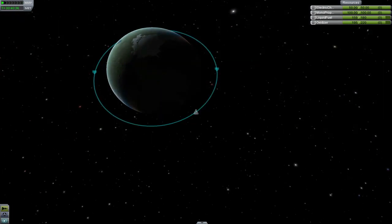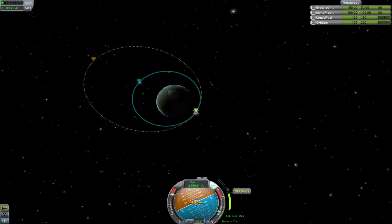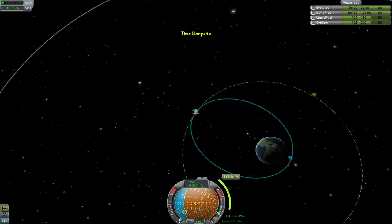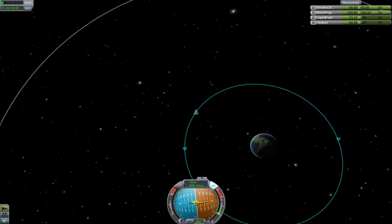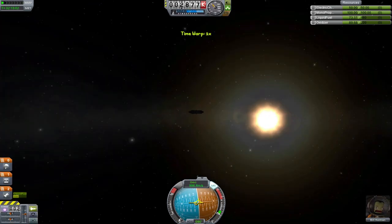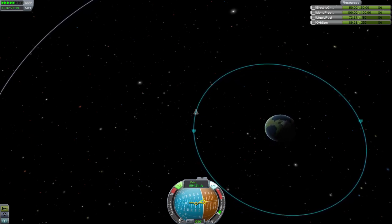Let's get into a geosynchronous orbit. We're going to follow the same procedure we just did: make a maneuver node, extend the apoapsis out to 2,868 kilometers, execute that burn, and then set another maneuver node at your apoapsis and circularize your orbit. You'll find that no matter how hard you try, you won't be able to reach an exactly circular orbit with your main thruster, so you're going to have to use RCS thrusters. Luckily I have some packed on this ship. I'm going to turn on my RCS and coast to apoapsis.